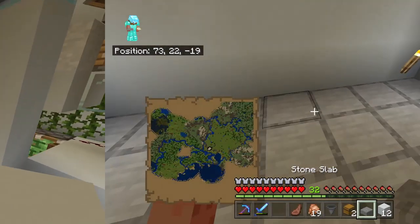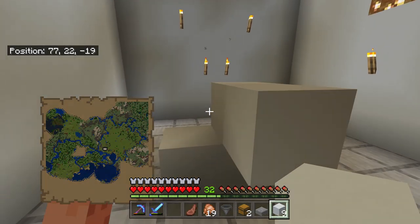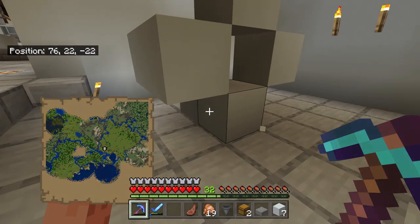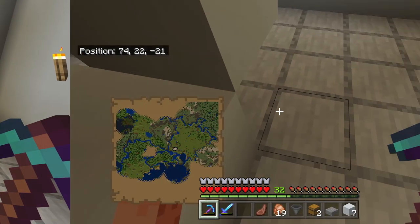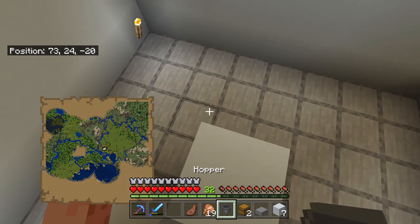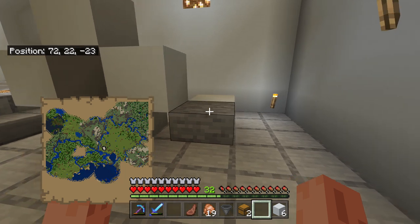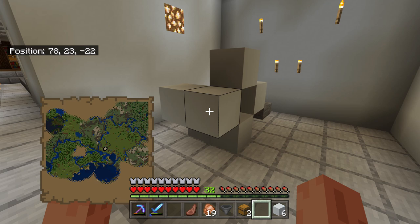Once you've got all of the materials required, first of all what we're going to do is simply make this pattern of blocks. You're going to have two on the floor and then two above it, leaving one gap, and then we put one above that block and one behind it, then remove the middle block. That is where our clock is going to sit. Then we get our half slab and first place a solid block, then place the half slab just there. That is step two complete.